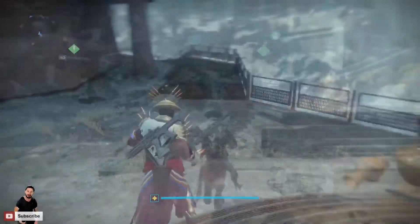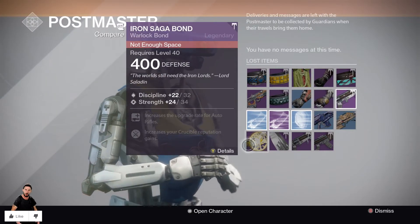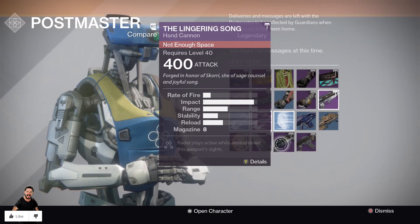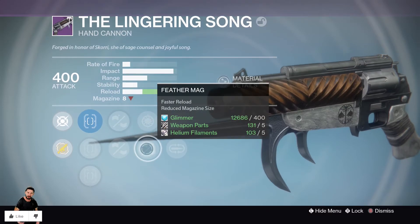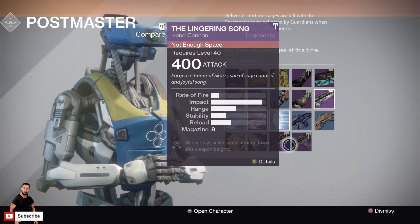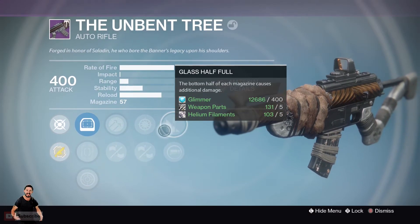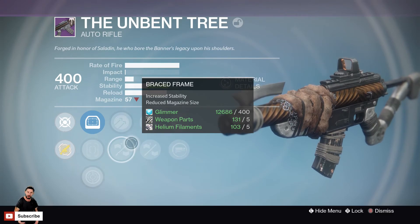Let's go look at the postmaster and see what we actually got. We got another Iron Saga Bond — not the worst rolls, not the greatest. We got a Call of Answers Choice, pure discipline — pretty good roll. We got a Lingering Song hand cannon with rifle barrel, braced frame, snapshot, feather mag, third eye, and mulligan — pretty freaking cool. Finally we got an Unbent Tree auto rifle with hammer forged, braced frame, snapshot, casket mag, glass half full, and spray and play. That could be pretty good — very viable in Crucible.